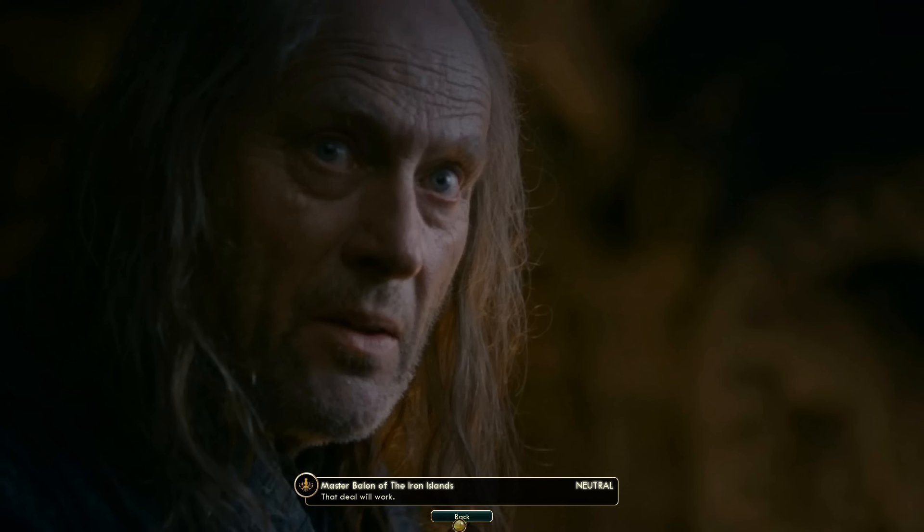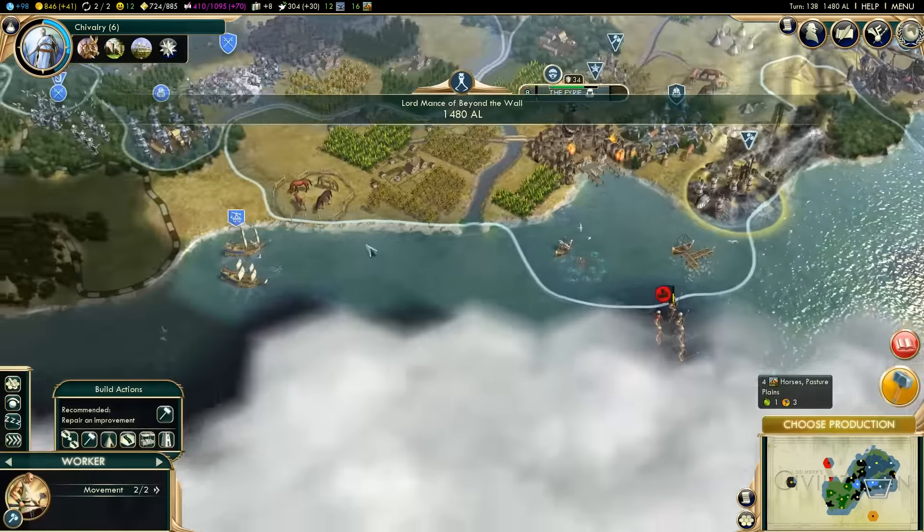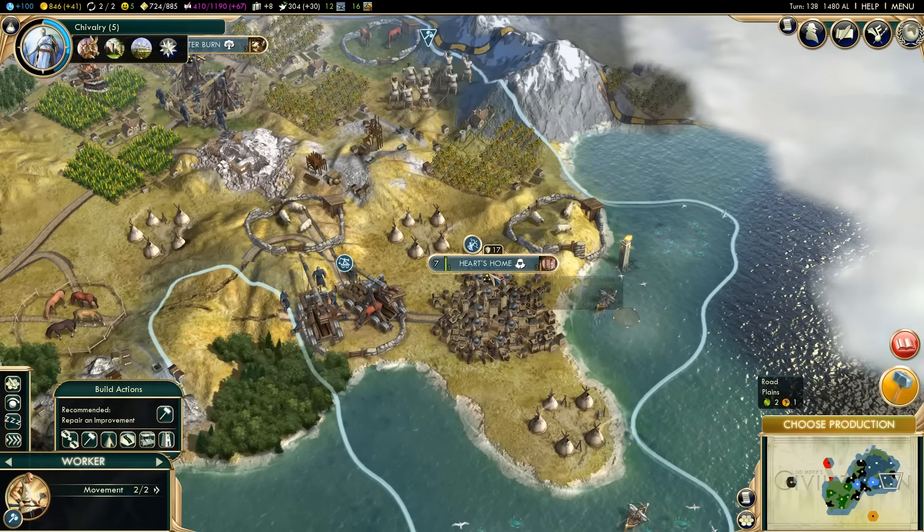Now that we've got three additional cities, we're going to have to start developing all of these tiles. We're going to need more workers to do that. I'm going to build a couple more workers and fix up all the damage I caused. I pillaged a lot of these tiles when I was trying to take cities. I also need to station all these units. We're already producing quite a bit of gold and we're happy enough.